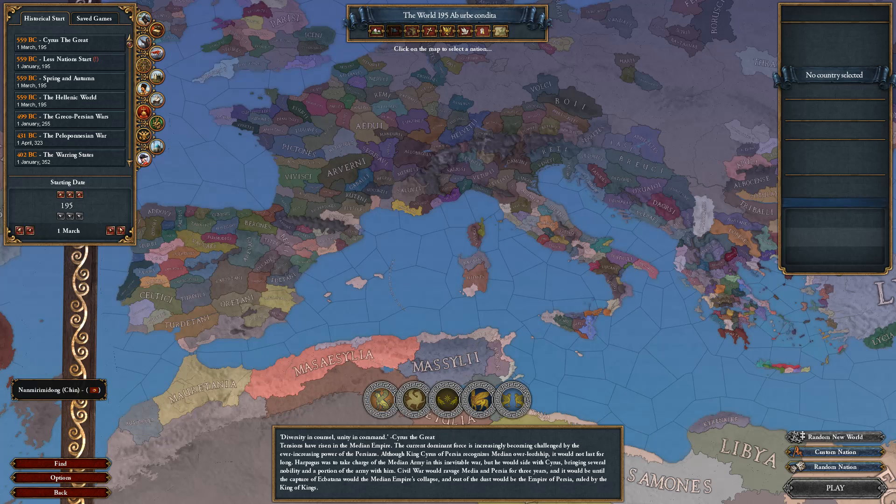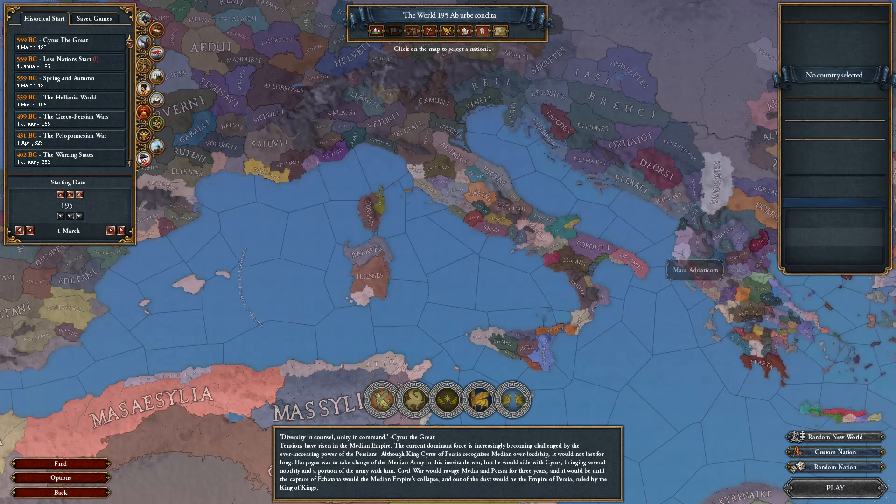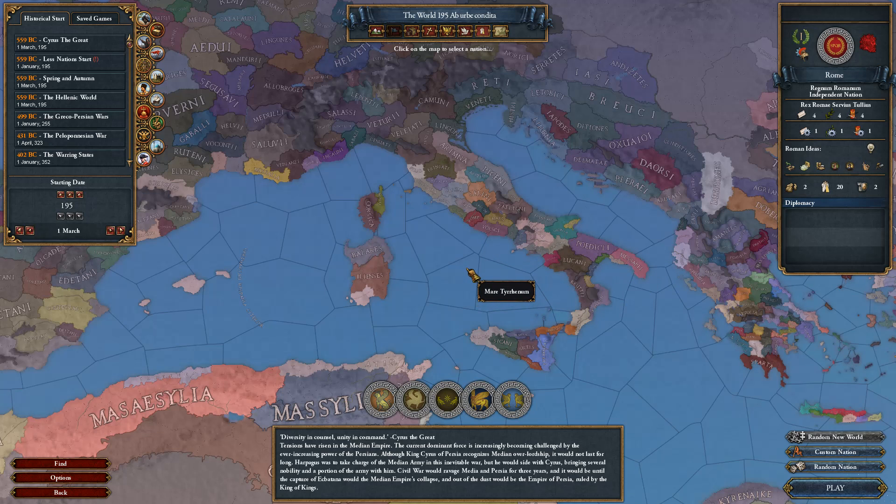Hello and welcome to a brand new series. We are going to be playing with the Imperium Universalis mod, which basically turns the clock back to 559 BCE. It says 195 ab urbe condita because EU4 can't go into negatives — so this is 195 years since the foundation of Rome. We're going to be playing as Rome during the Roman Kingdom era, so we're not even at the Republic yet.